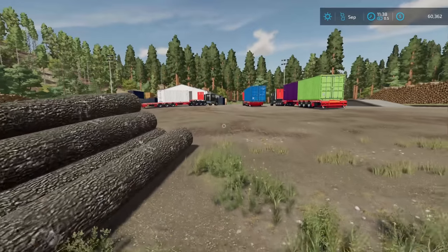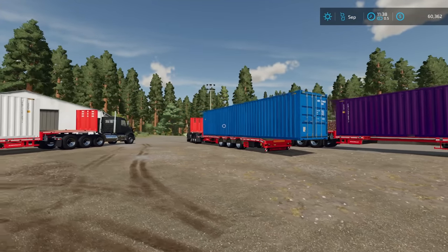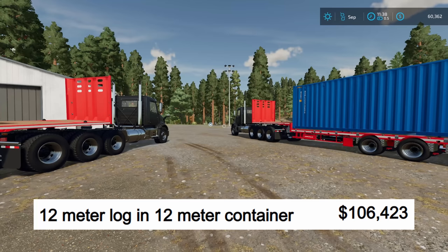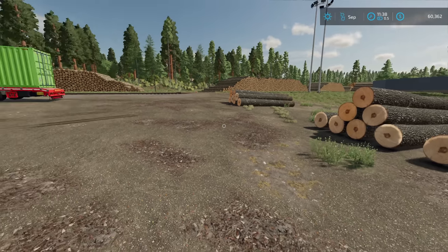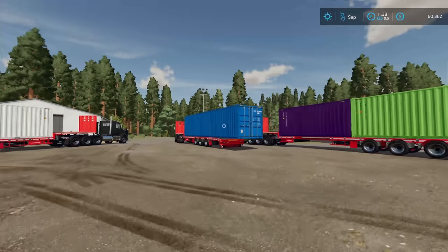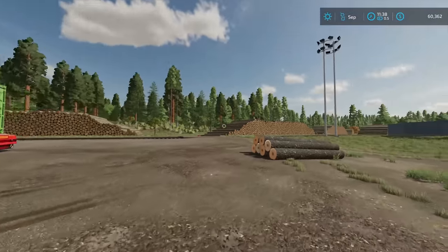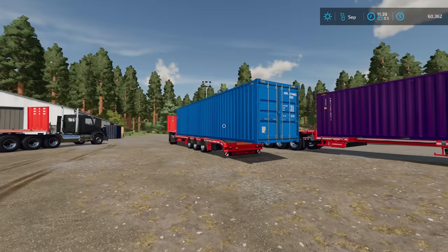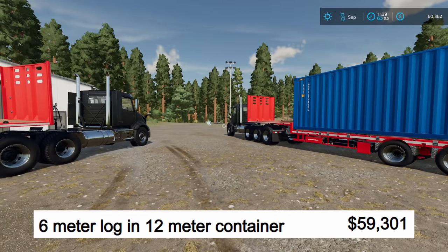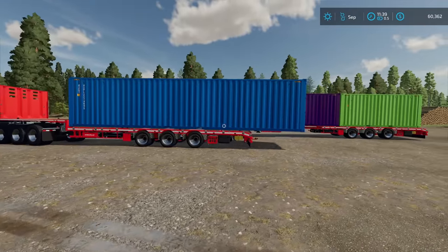The first thing I did: I put a bunch of 12-meter logs into a 12-meter trailer right here, and whenever I took it across the sell point right there, I got $106,423. Next, I took a bunch of six-meter logs and put them into another 12-meter trailer — half the size of what it should be — and when I drove it across the sell point, I only got $59,301.